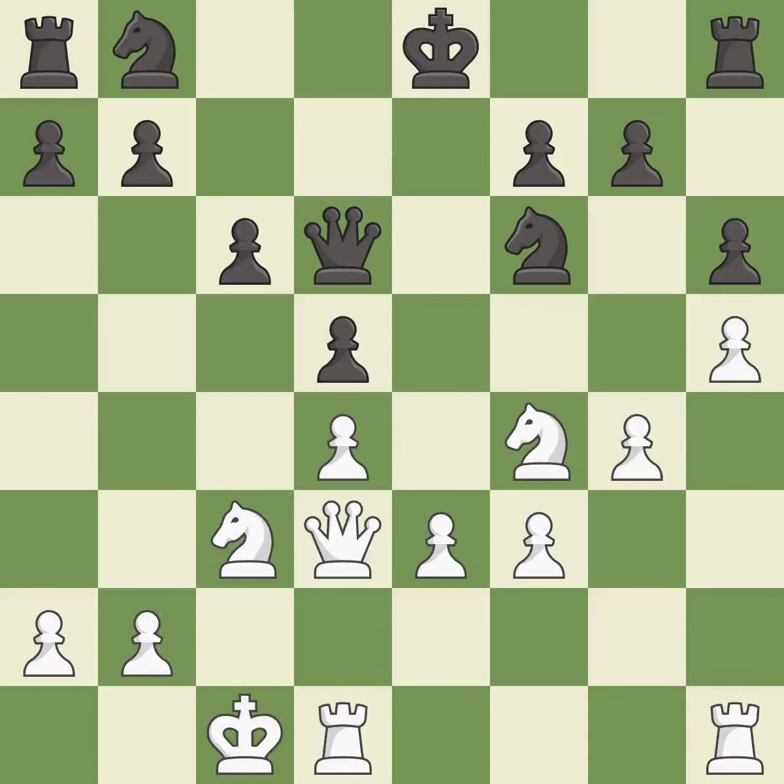The rooks can see each other now, allowing them to provide mutual defense — it is excellent. This develops a knight off its starting square, getting it into the action — it is best. This is the strongest option — it is best.